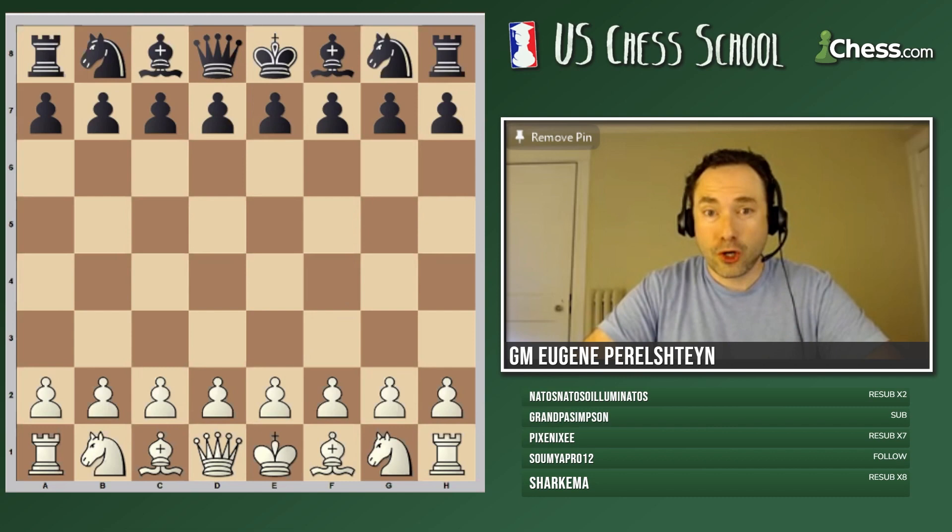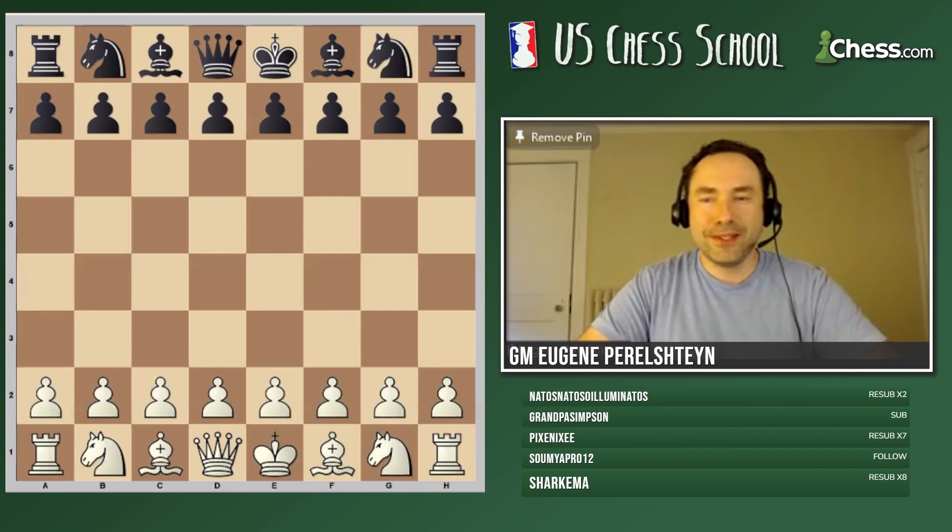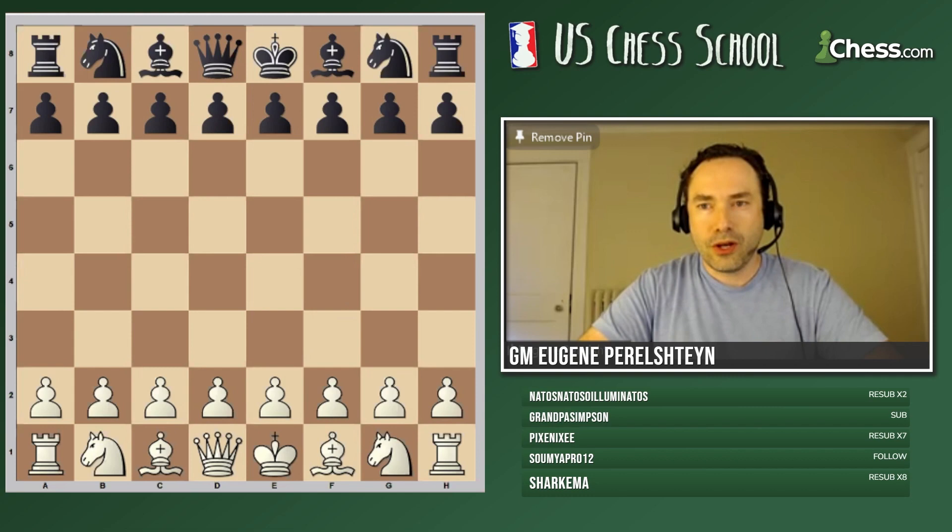Coach Eugene, I played your Queen D3 in my last tournament but it went bad when I lost. Sorry to hear that, Austin. Next time we'll try better. We talked about Queen D3 against the Sicilian. Maybe this time you'll try the Grand Prix and it'll work better. I hate the Grand Prix as black. So you see, already a lot of people don't like to face the Grand Prix Attack.